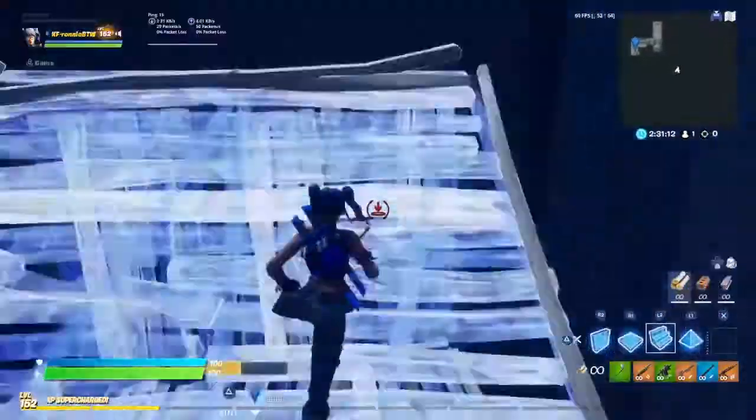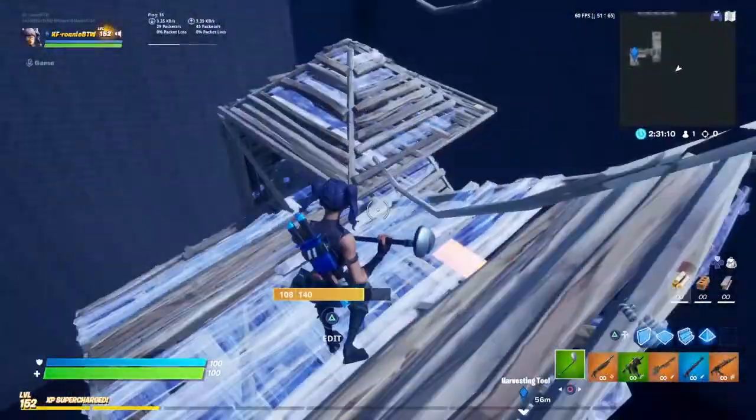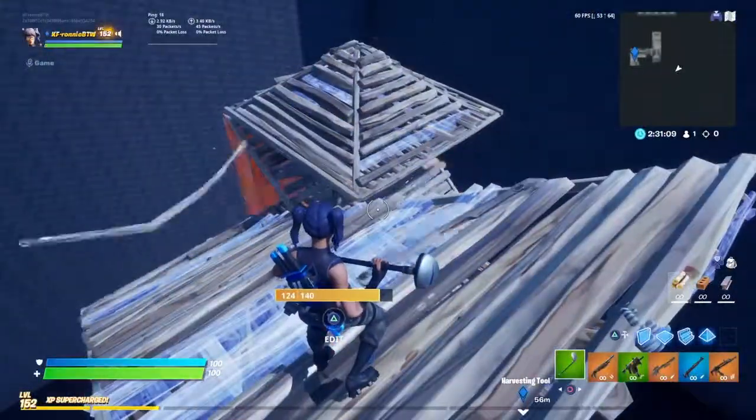You want to build two walls there like this, then put a ramp there. So this is like the basic version of the high ground technique. Then you want to spin around, put two walls there, and then jump out like that. You can carry on from there, but that's not the best way to do it.